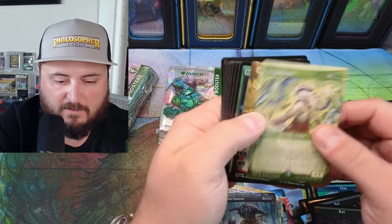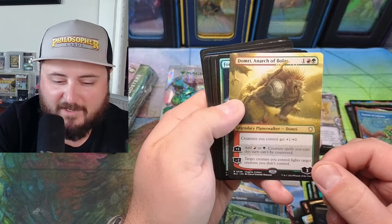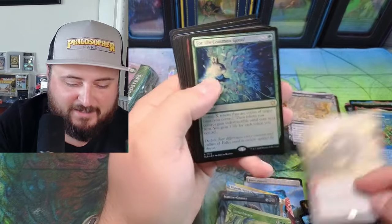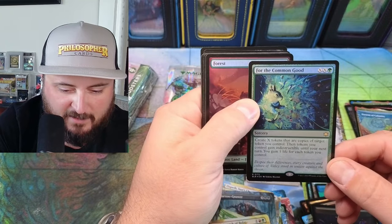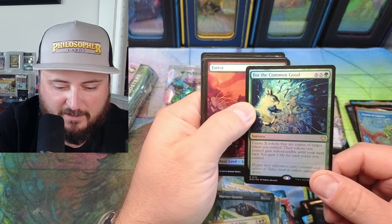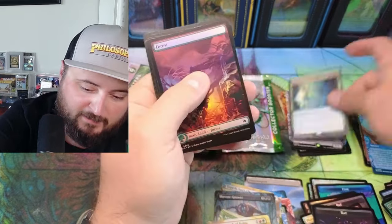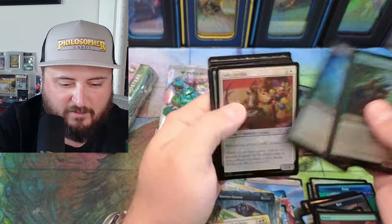Scrap Shooter, Gift a Card — hmm. For the Common Good — create X tokens that are copies of a target token you control, then tokens you control gain indestructible, and you gain one life. Oh my god, the token deck is just going wild here.